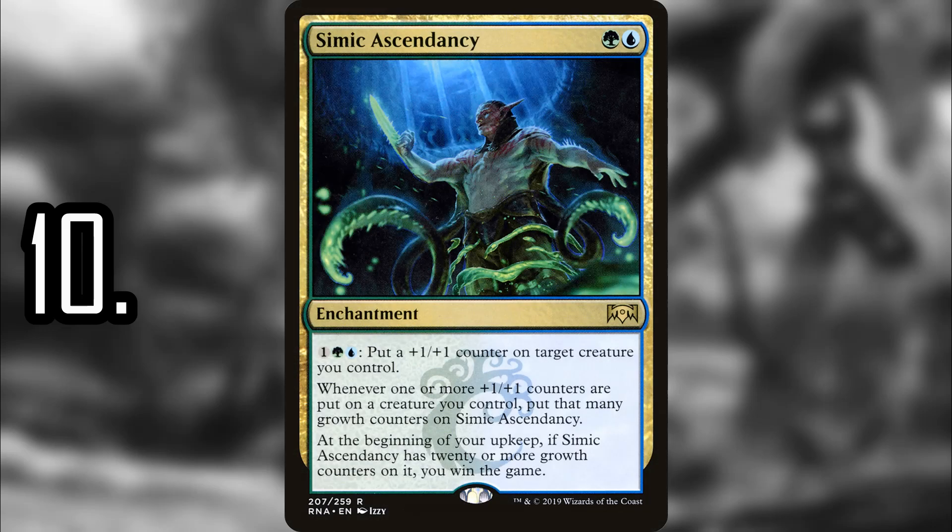Number 10 is Simic Ascendancy — a really cool win con. For just two mana it sits out there and you collect more counters on your creatures, and in Simic you have a ton of ways of doing this. Once you have 20 counters on Simic Ascendancy you win the game. It also has an activated ability where you can just put a counter on a creature, making it much easier to get to that 20.